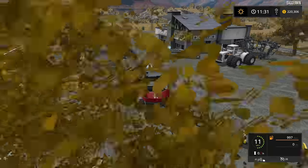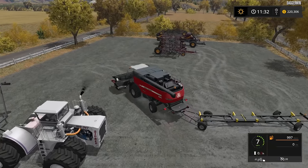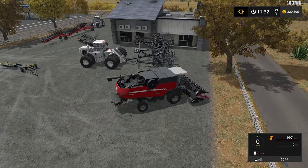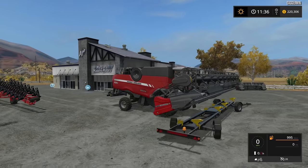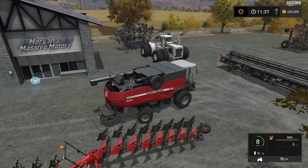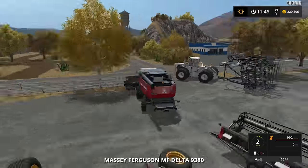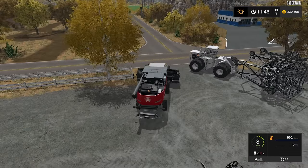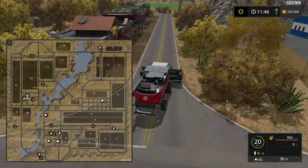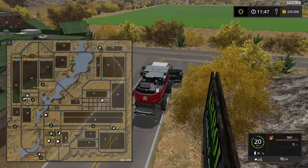I've put the main header on and attached it to the trailer. We'll move it over here to clear the spawn area for new equipment, then put the Massey Ferguson header on the other trailer. The smaller tractor I don't think will be powerful enough for the plow, but we can move the plow with it. I don't want to use too many workers — that is my concern.